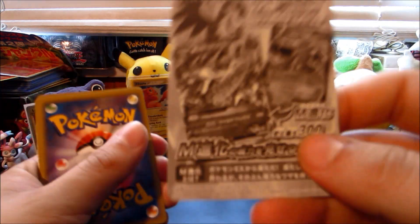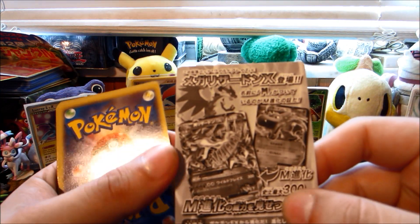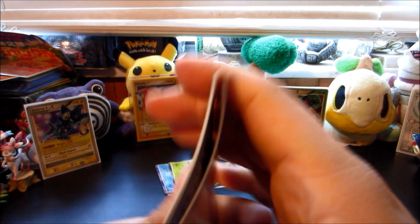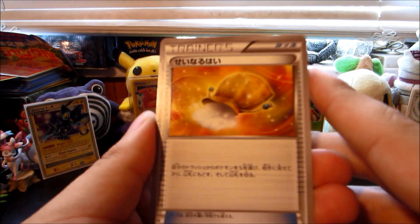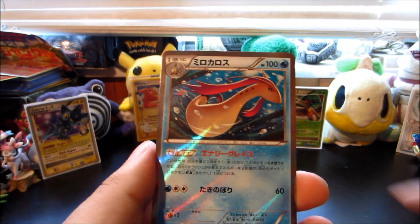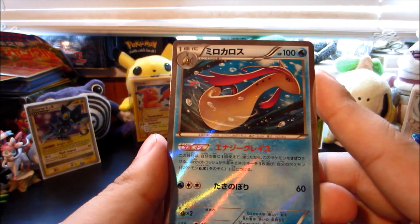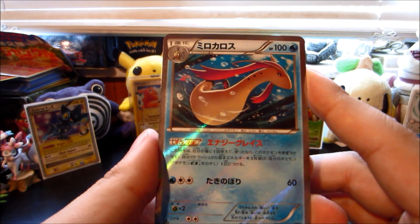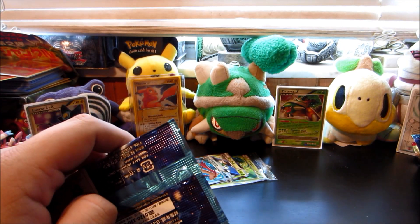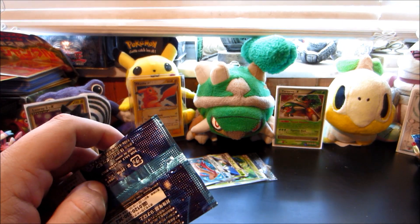I'm going to do all these videos in succession and upload them in succession so you guys will see. Here's the first Wild Blaze pack - there's a little insert showing you how to Mega Evolve, that's pretty cool. We pulled a Sacred Ash - very cool - a Fletchinder which is a rare in English, a Geodude, and a Meloetta holo - nice! The holos look fantastic. I might have to start buying Japanese as well as English - both, because why not.